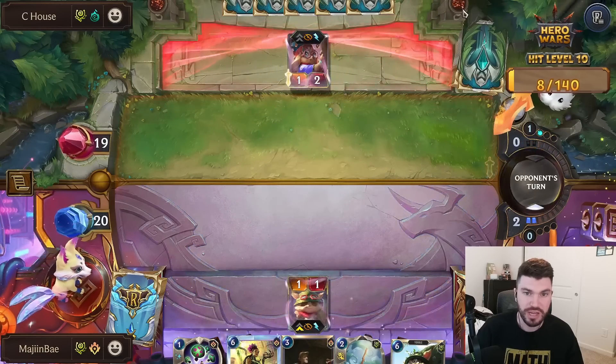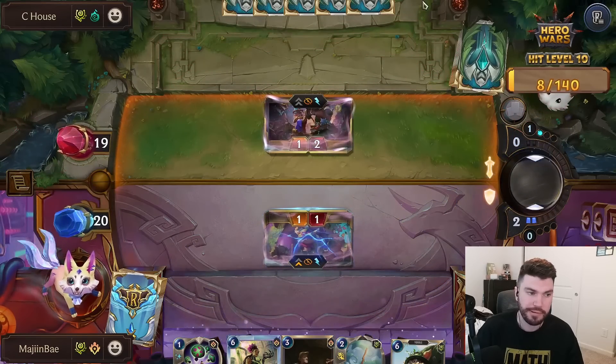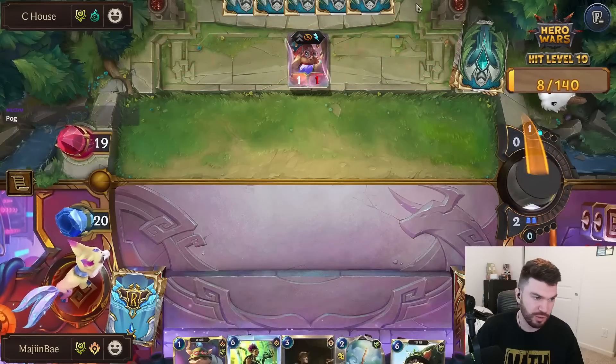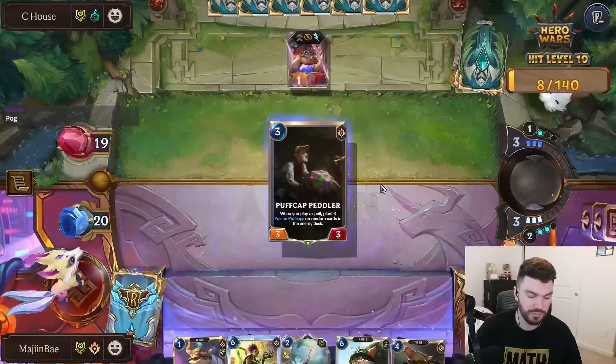I don't want to see Nora. Teemo's not getting through anyway — then we can go Puff Cap Peddler plus Pokestick. It sucks but it is what it is — you gotta do what you gotta do sometimes. Have a mushroom!